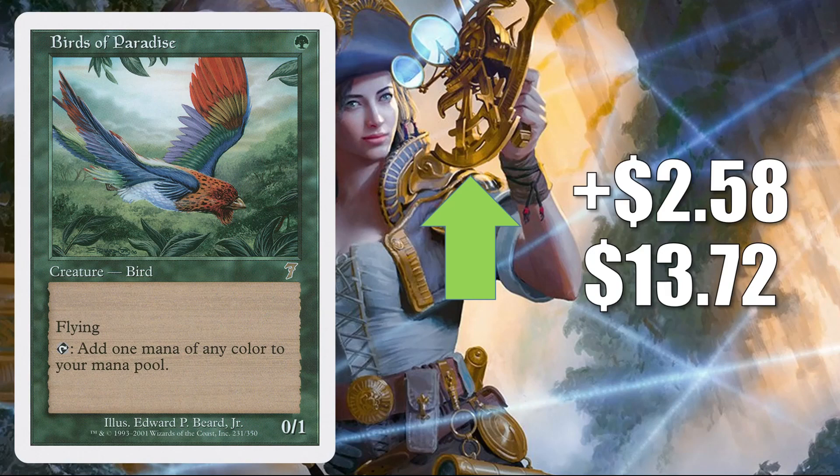Number five is Birds of Paradise — the copy from 7th Edition — going up $2.58 to $13.72. Birds of Paradise as a card isn't super hard to find — it's been printed a lot of times. Most recently it was in Mystery Boosters and also the Ornithological Study Secret Lair. Nevertheless, this particular copy does have unique art and some people are drawn to it. In Modern, this is in Devoted Devastation and more. It also sees some Legacy play and a lot of play in Commander in various builds.